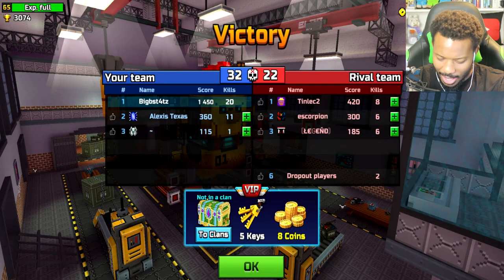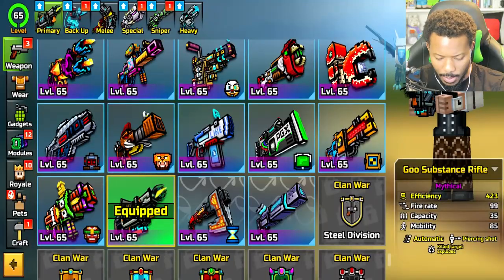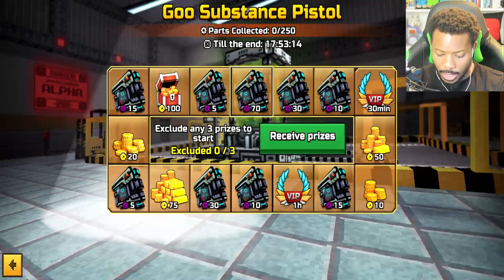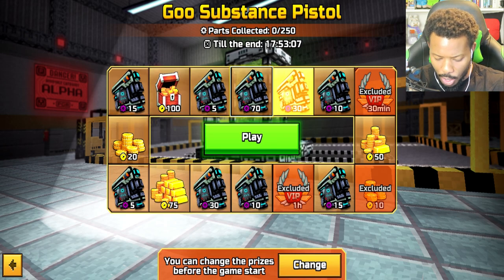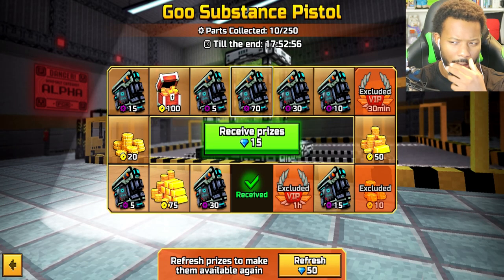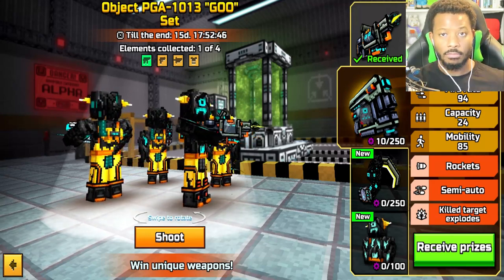Oh man, that was excellent. Great game on that — top notch quality. That was a good game on Gadget Factory, to be fair, because Gadget Factory sometimes I struggle with. But that was the goo rifle, ladies and gentlemen — the Goo Substance Rifle. Let me know what you guys thought of that, it wasn't too bad. I'll definitely use this probably in the next episode too, and in the next one I will probably check out the Goo Substance Pistol. I'm going to spend some time getting the parts, and in the next episode I will check out the pistol. But thank you all so much for tuning in — if you did enjoy, feel free to leave a like and share, and subscribe for more. I will see you in the next one, bye.